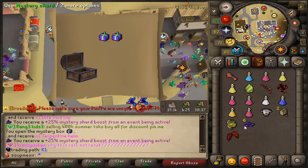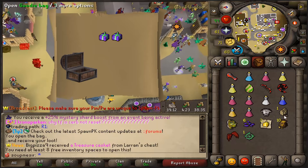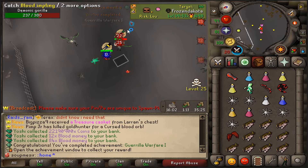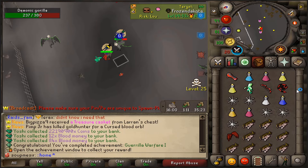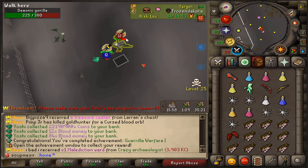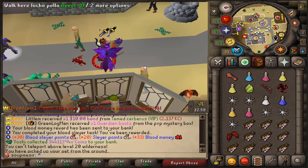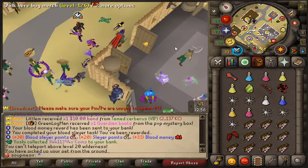Yo, we got Elite Void Top — I actually needed that. Serp Helm. Well, last goodie bag there. Achievement for Gorilla Warfare — nice. We'll make sure we collect that in a minute. Let's go home. We just got the Demonic Gorilla task done guys. Another 30 Slayer points. We still have 35 minutes on the Slayer Crystal.